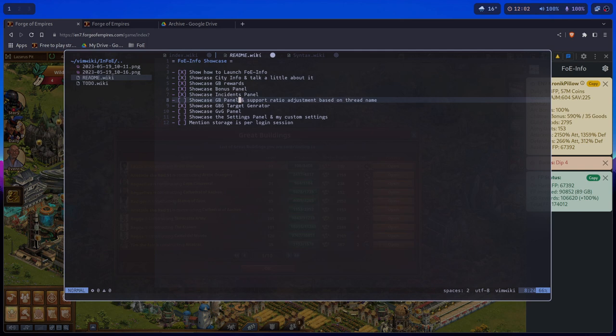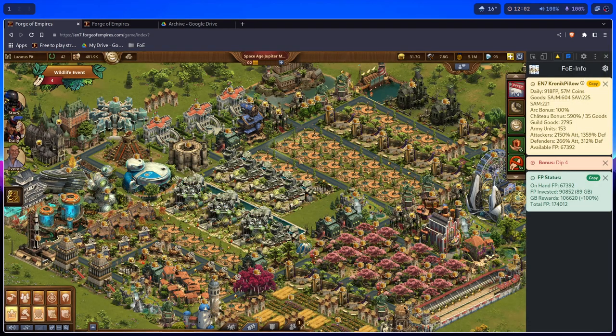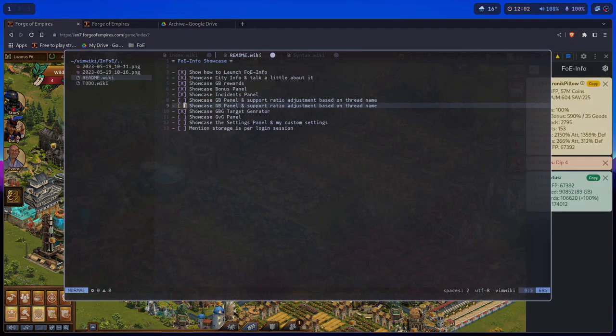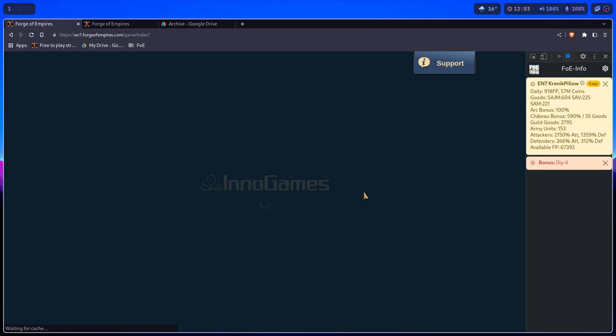The Great Building Support Panel — first let me do my City Collection. I'm actually going to showcase the Blue Galaxy Helper. The Blue Galaxy Helper is a simple version of a Blue Galaxy helper, mostly prioritized on Forge Points.